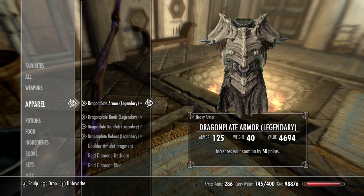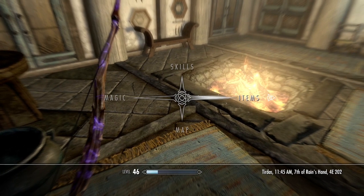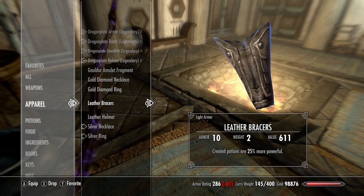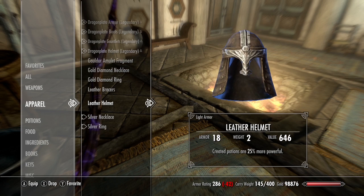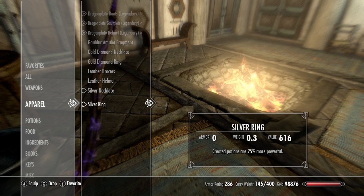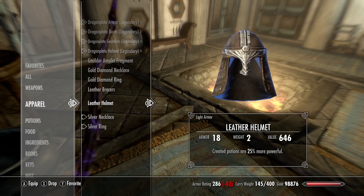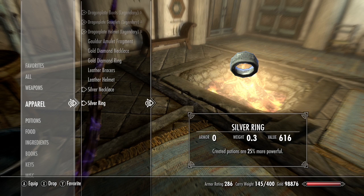We'll be needing a couple of ingredients and a couple of sets of armor for this. First off we'll be needing some leather bracers, leather helmets, a silver necklace, and a silver ring. They don't have to be leather or silver - just bracers, a helmet, a necklace, and a ring of some kind.